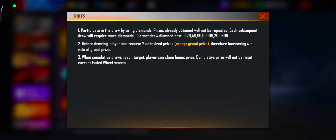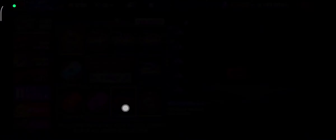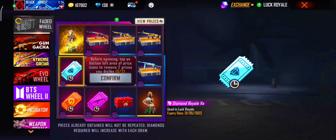Here we will get a diamond box, weapon royal incubator, and diamond box as rewards in this event.